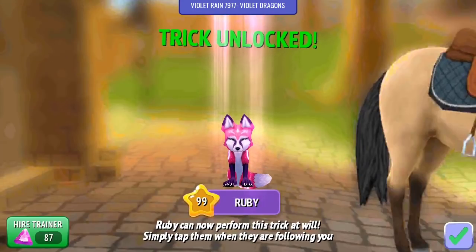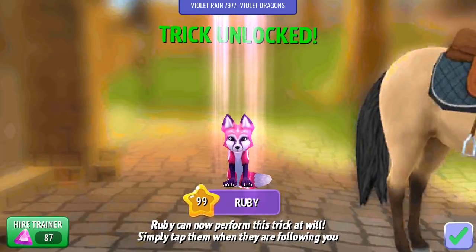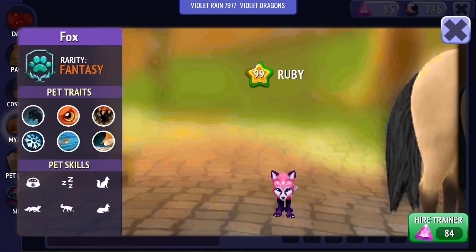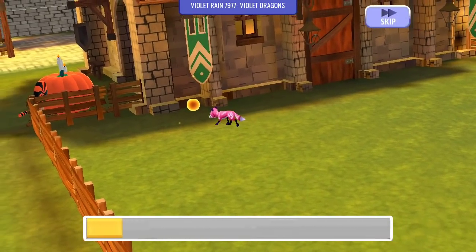We've now unlocked that particular trick in her set, and it's given us more XP for her overall progress. I have been collecting my gems from Daily Login and I've got 85 gems. We're going to use the last of it because we just need 84 to finish Ruby. As you can see, she's just got that little bit of progress left on her star, so now we can hire a trainer to finally finish her, and then we can go off to get North.